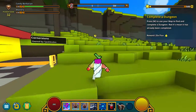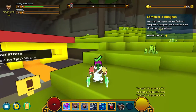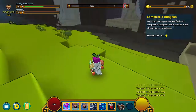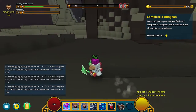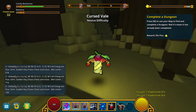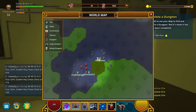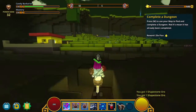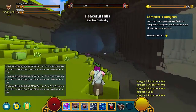Complete a dungeon. Press M to use your map to find and complete a dungeon. Red X — press M. Okay, let's go try and find that. Where's your dungeon? So far away. Alright. Z — mount my horse. How do I get up? What's that?